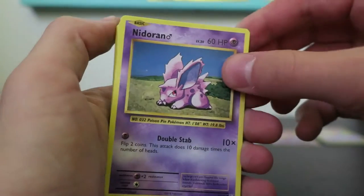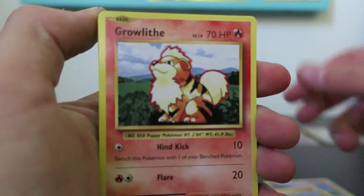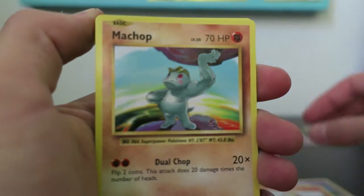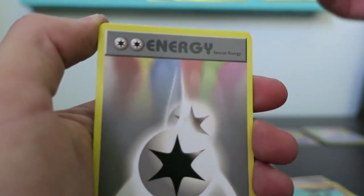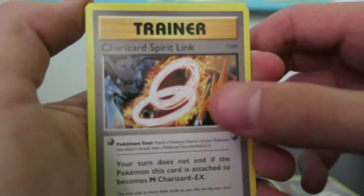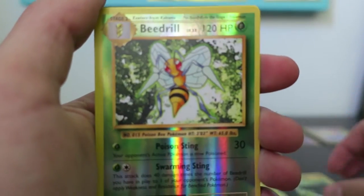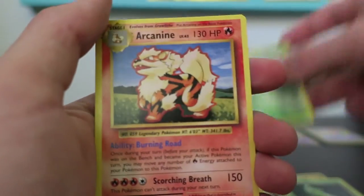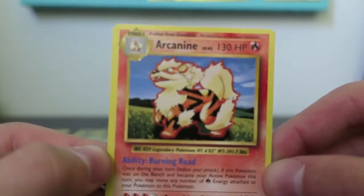We have Nidoran, Onyx, Growlithe, Machop, Pikachu — a little chubby Pikachu — Double Colorless, Charizard Spirit Link, a Metapod, Reverse Beedrill, and an Arcanine Rare. Sounds pretty cool.